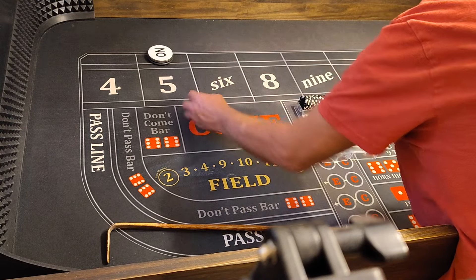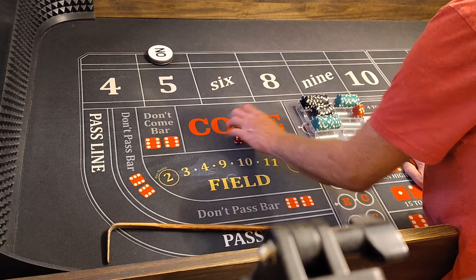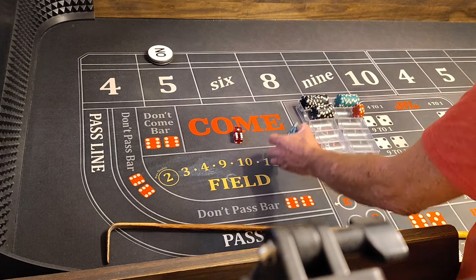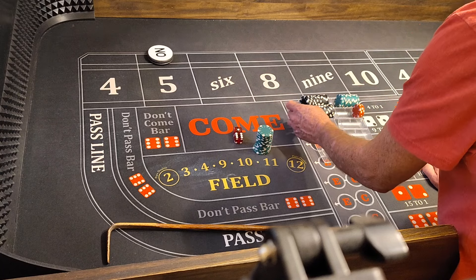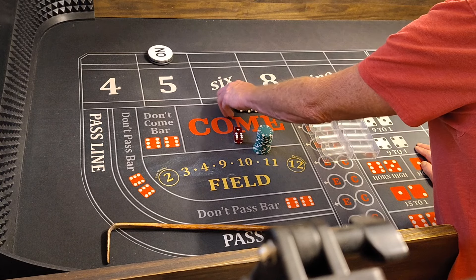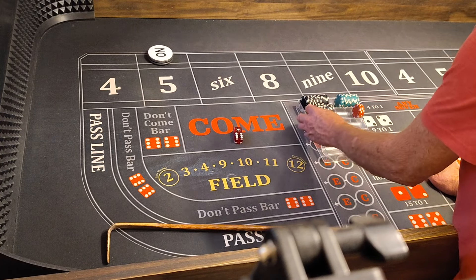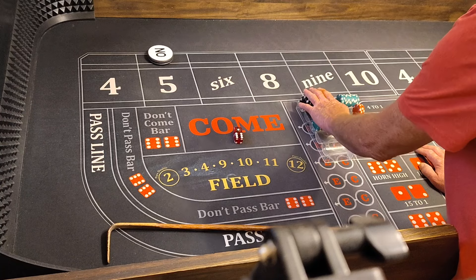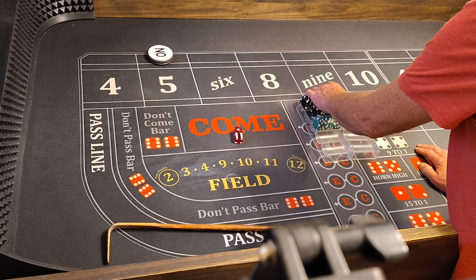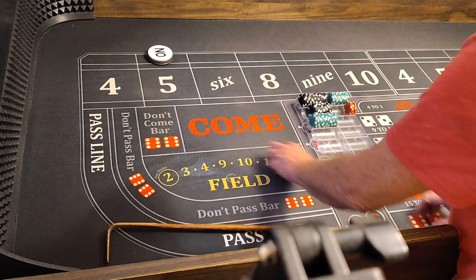Let's see where we stand — get $500 and change. There's our starting bankroll right there. We've got 4, 4 — $420 in profit. Anyway, here we go, doing great.